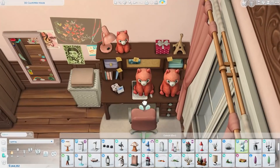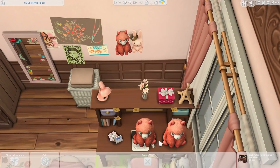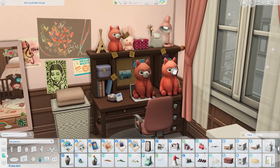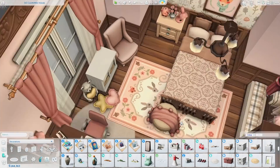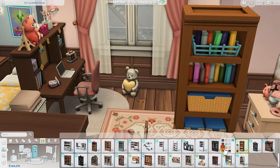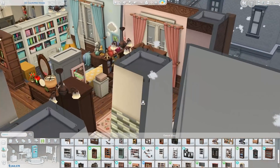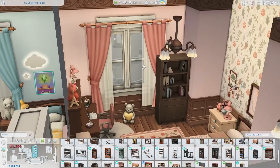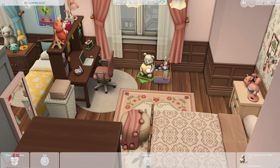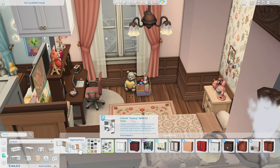I especially really like the stuffed animals and that lamp — such cute decorations. This CC is so good, you guys. Even if you're not a big CC person, I'd highly recommend it because it goes so nicely with the game — so Maxis-match, so adorable, and really easy to download. I'll have the link in the description for Max 20's Patreon page. Here I'm just finding a bookcase for the corner — I decided I didn't really like the chair — and this is basically it for the apartment.